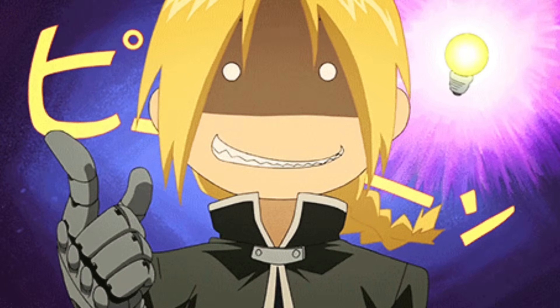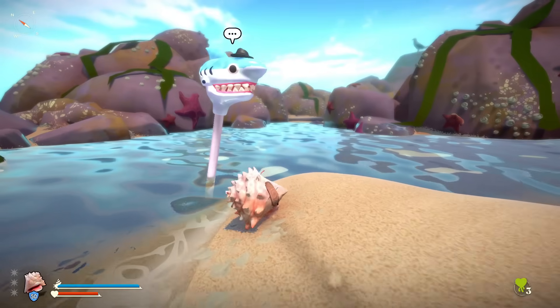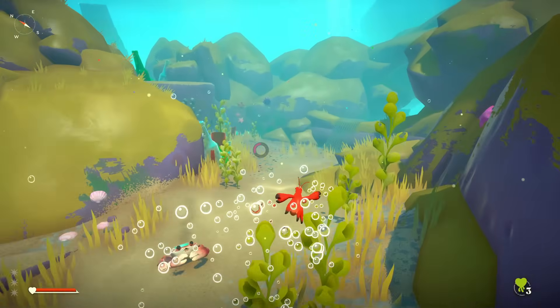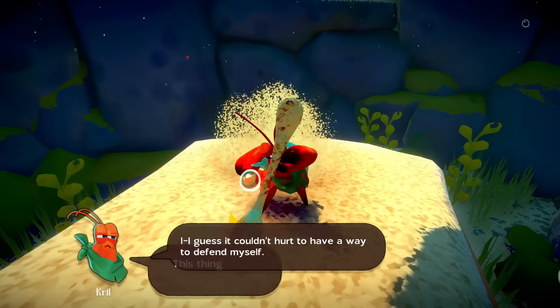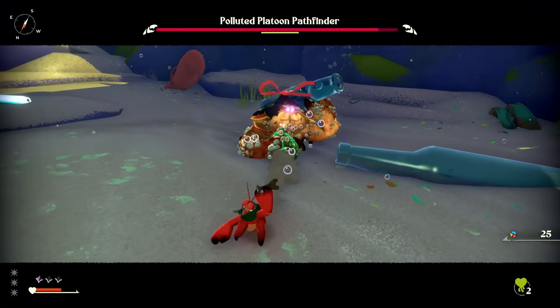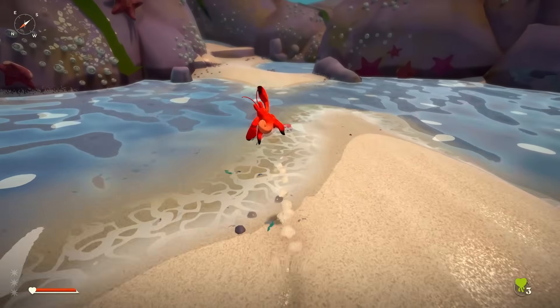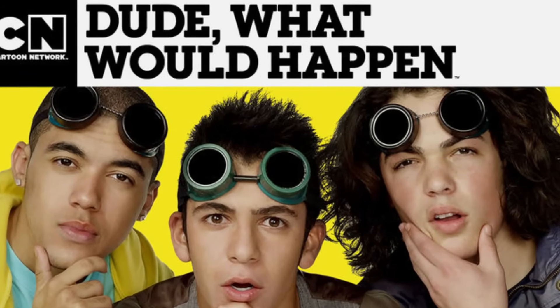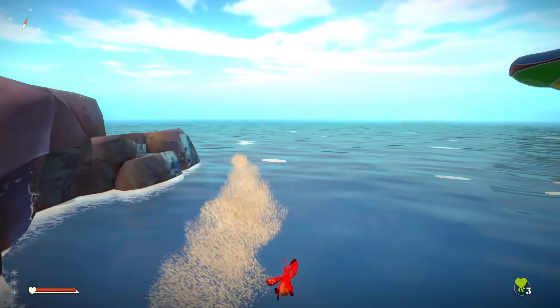One idea that I didn't think was going to be possible. When you start Another Crab's Treasure, after your shell gets stolen and you get chased by the polluted crabs, you reach the fork, which is the only weapon in the game. It's your main form of combat and Krill's best friend, turning him from a defenseless little crab to the hero of the new Carcinians. So what would happen if you didn't pick it up? That's what I wanted to find out.